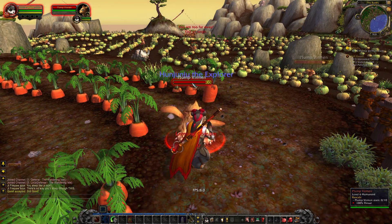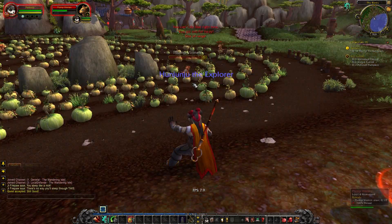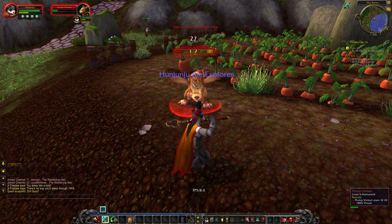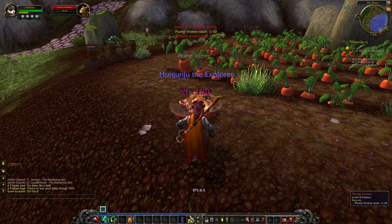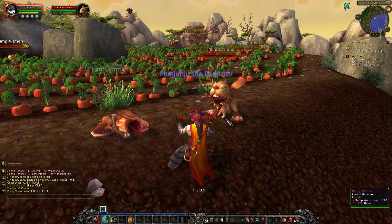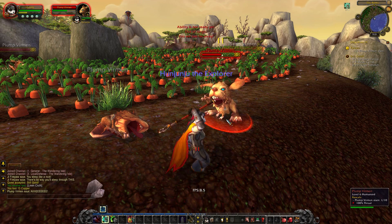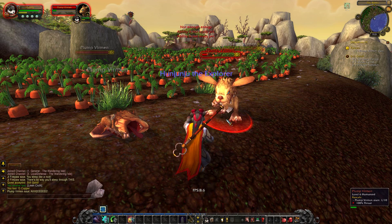One problem is with these vermin that keep stealing their crops. You can see they've got a lot of crops - pumpkins and carrots and things like that. So we're trying to get rid of these vermin for them. That is one of the first things we're going to do, and then the other thing is to reclaim some of the stolen crops - the carrots and pumpkins and, I forget if they're rutabagas or radishes or some kind of root vegetable.